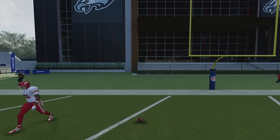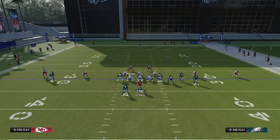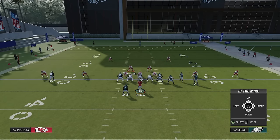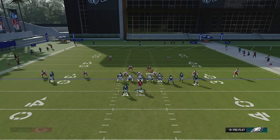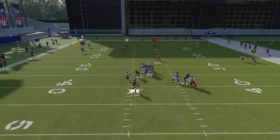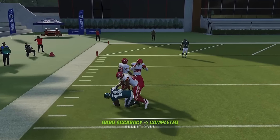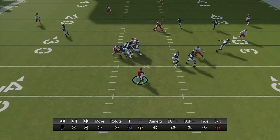In order to block that blitz and DB fire, what I like to do is slide right, block my running back, and then ID this guy on the left. This is going to help you block every linebacker blitz, every DB fire blitz, everything they give you — this will block it. The running back will block this DB on the other side. The running back will pick him up every single time.